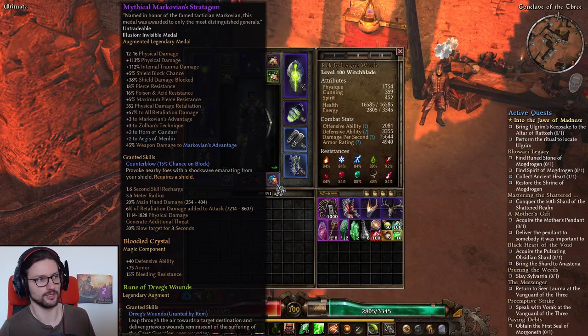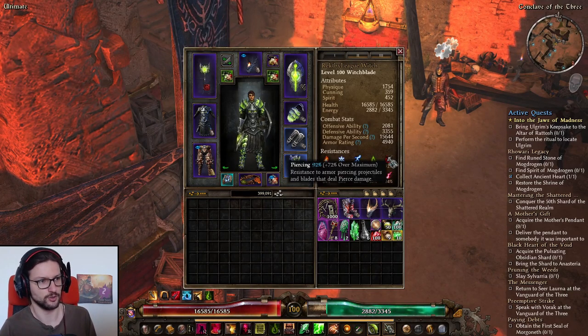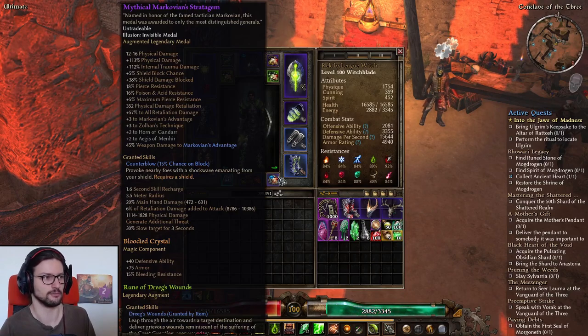For the medal I'm using the Mythical Markovian's Stratagem. You could use another medal for more damage, but I specifically wanted this one against Kalagadra since she deals mostly physical and pierce damage. This medal has plus 5 maximum pierce resistance, so we're rocking 92% max pierce resistance — her pierce damage barely hurts us. It also has Retaliation damage to scale our damage a bit.